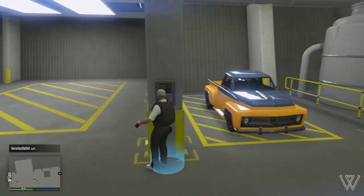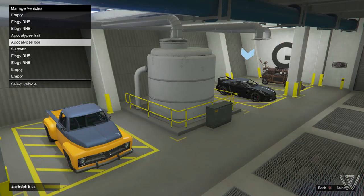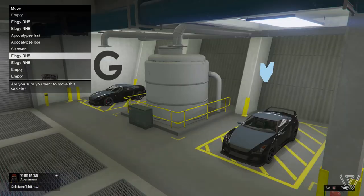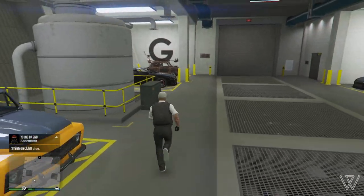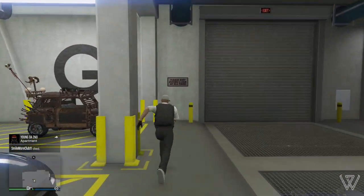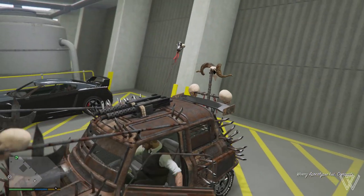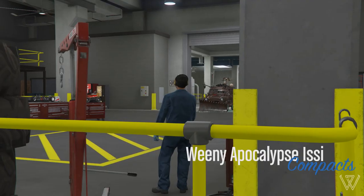Then rinse and repeat the steps: get into the vehicle you want to duplicate, get into the Workshop, change something, back out of the Workshop, swap the vehicle you want to duplicate with an Elegy. Get into the vehicle you want to duplicate, change something, back out, and so on and so forth. The best part about this is that it takes like 30 seconds each time, so it's super fast to do, and you're going to be making an absolute boatload of money at the end of it.